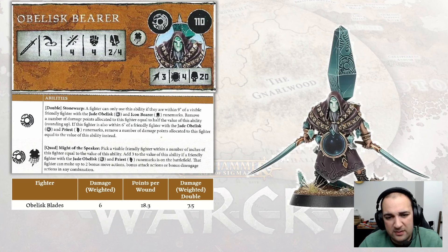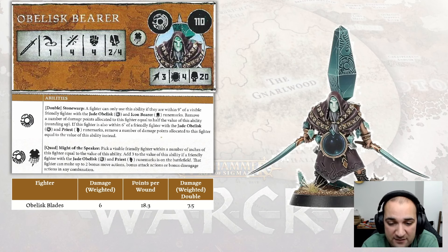Looking at Might of the Speaker versus Rampage: Might of the Speaker is potentially stronger, as you can use it on other visible fighters to act out of turn. As a normal fighter, the Obelisk Bearer has access to Rampage if he needs to act himself, since Might of the Speaker requires the target to be visible and fighters in Warcry are not visible to themselves. If you have the quad and the option to use either, Might of the Speaker is almost always better — you'll likely be using it on your Desecrators to get extra actions, and both weapon flavors do more damage than the Obelisk Bearer in combat.